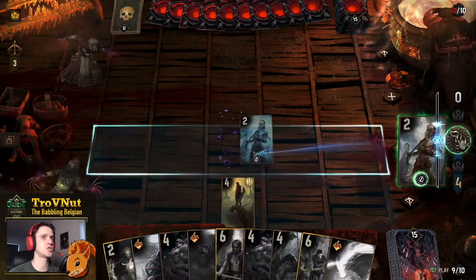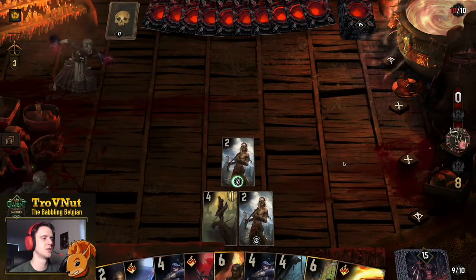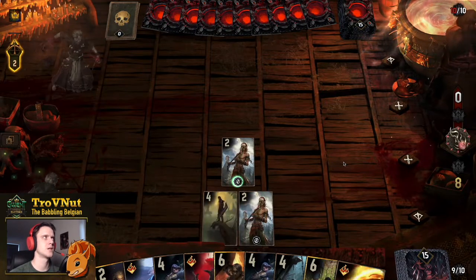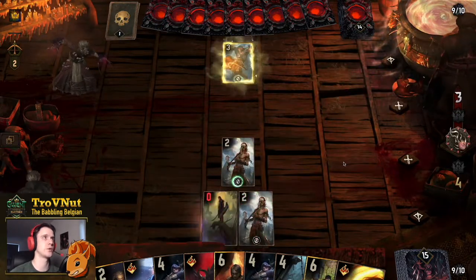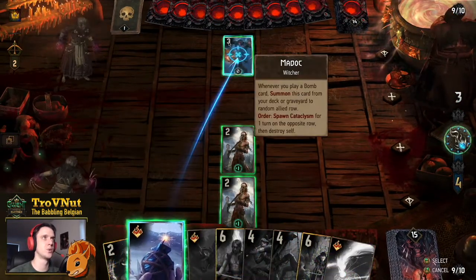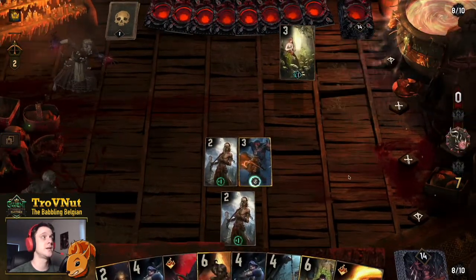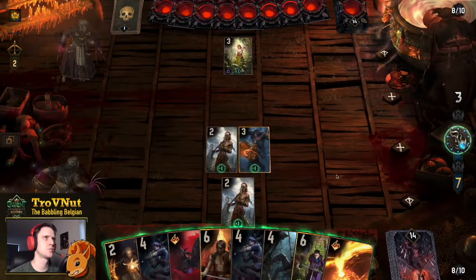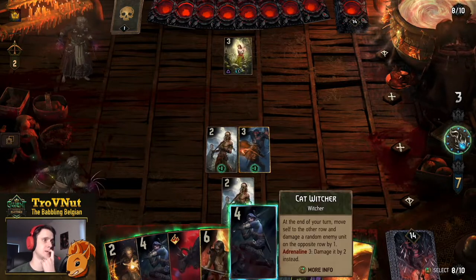A good start, but probably that Sentry is going to die in a minute. We get hit at least once, then we get hit by a bomb. Since it's also a Madoc deck, that's why we always have a Northern Wind bomb in hand — so we can get rid of Madocs immediately. We get the Whisperer of Dolblatana — an interesting choice. I could put a Cat Witcher down now; it seems a waste to use Dancing Star on that, so let's put a Cat Witcher down and move it to the bottom row.